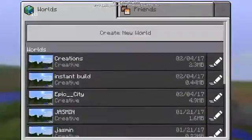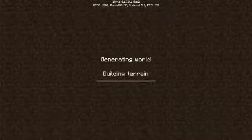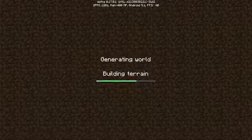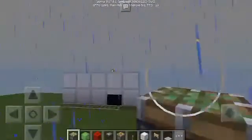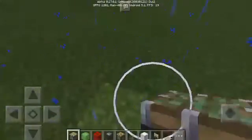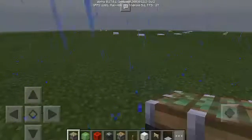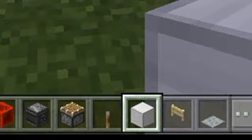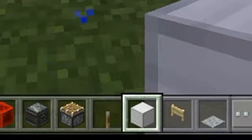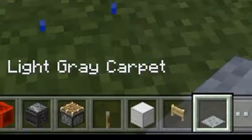Let's go on to creations. Here are my creations for the mods that I've made. This is really easy to make. What you'll be needing is a lever, a block of iron or any block that you want, a birch fence gate, and a light gray carpet.